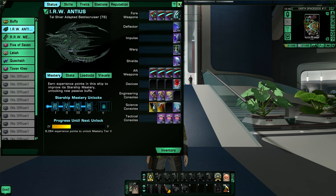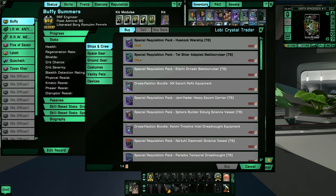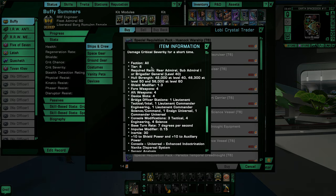This is just a preview to show you what I've got working in the wings so I can do some Romulan cruiser reviews. I will also be doing Romulan science ship reviews with Rassilon. Let me show you real quick in the Lobi store where this ship is located — under ships and crew, the Tal Shiar Adapted Battlecruiser tier six for 900 Lobi. It is a tier six with hull strength of 42,000 at level 40, 48,300 at level 50, and 56,000 at level 60, with a shield modifier of 1.3.